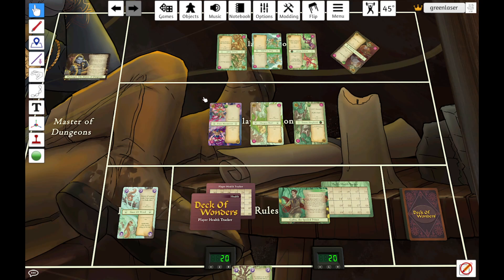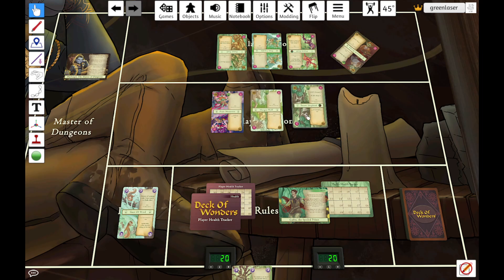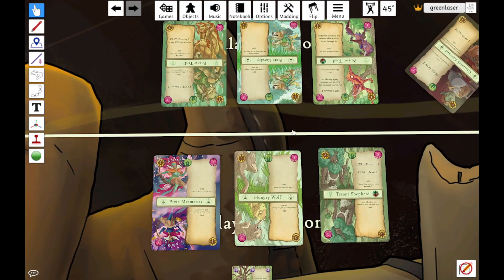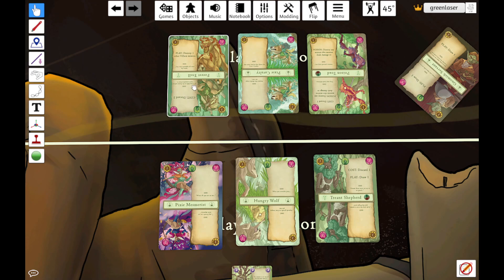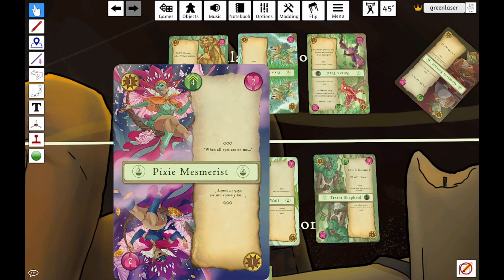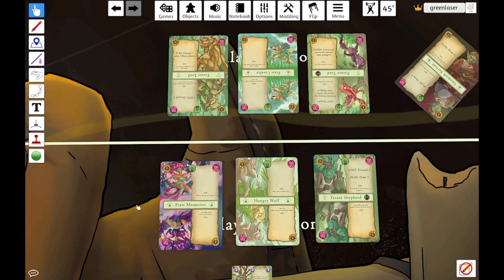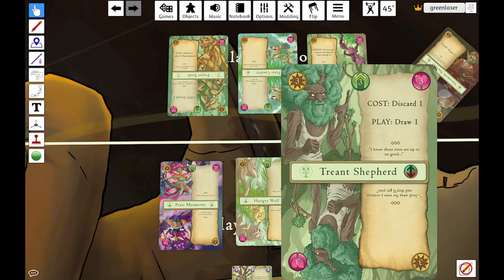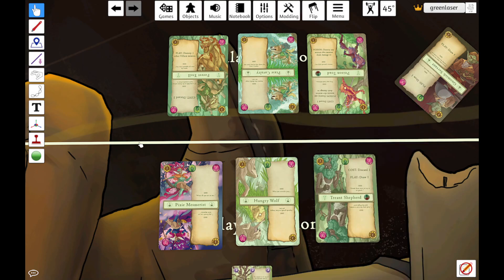We've used Harbinger's rule, and now we are going to draw Battle Lines. When we draw Battle Lines, we get to put these cards in any order we want, both on the villain side and on our side. The one stipulation is that on our side, our minions have to stay in priority order — higher priority, like this four on the Pixie Mesmerist, needs to go further left than minions with three priority and on down the line. Where there is a tie, like Hungry Wolf and Treant Shepherd here, you get to decide the order.